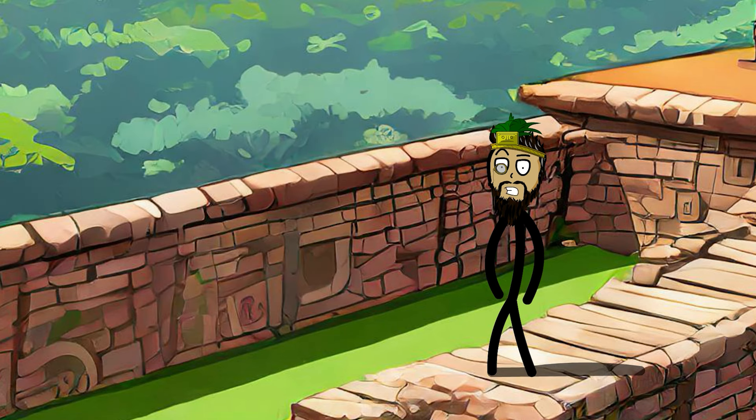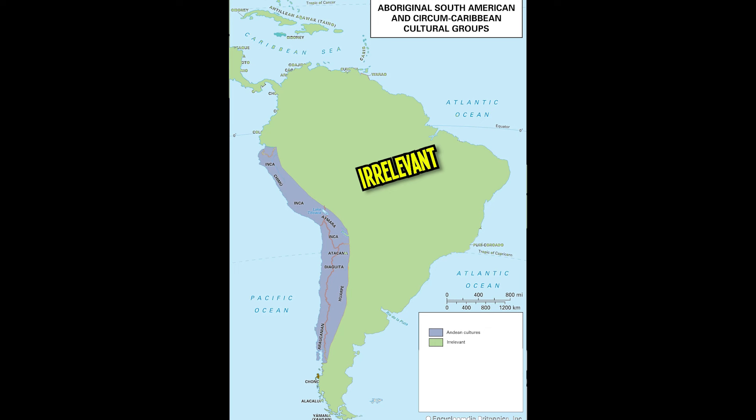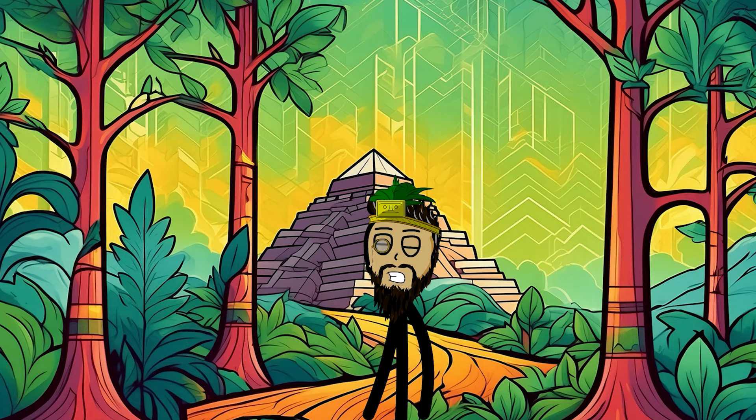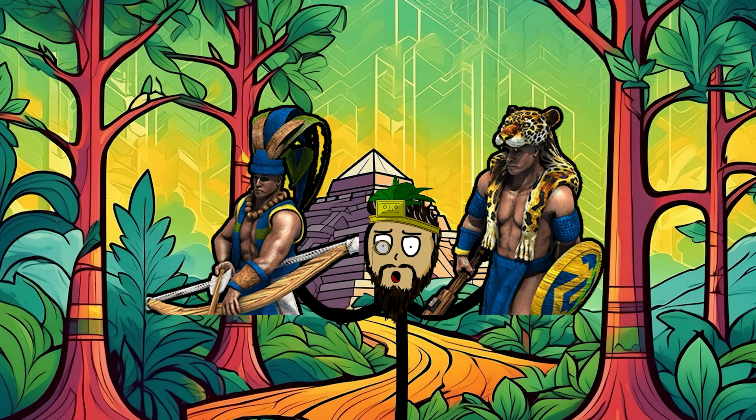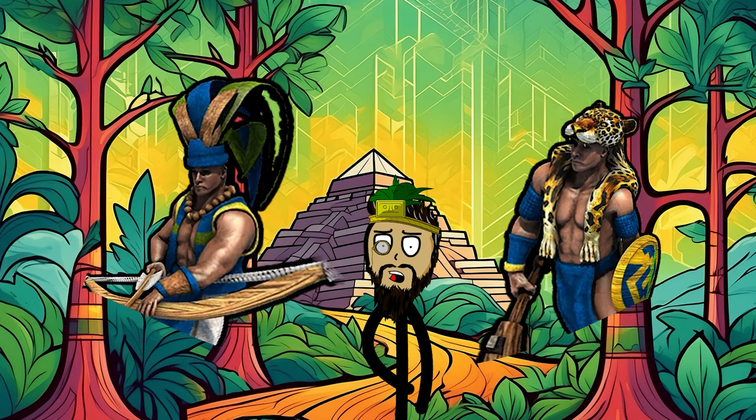Another significant flaw in the campaign is the repetitive nature of the factions encountered — they're all Inca. This stems from the civilization's historical isolation during the time period, leaving few alternative options not included in the game's civilization roster. While the creator attempted to address this by incorporating plumed archers and jaguar warriors among enemies in certain parts of the story, it's a minimal effort when everything else remains the same: same technologies, same bonuses, same strategies, same weaknesses. It's not anyone's fault — it's just an inherent limitation of the campaign. However, it significantly detracts from the campaign's entertainment value.